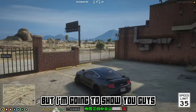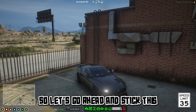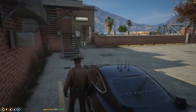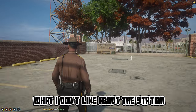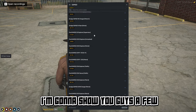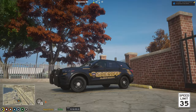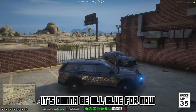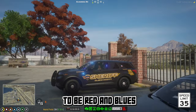Let me show you guys some of the fleet right now. We're going to have this Explorer right here — this is going to be the supervisor Explorer. It's going to be all blue for now until we can get the lights to be red and blue.